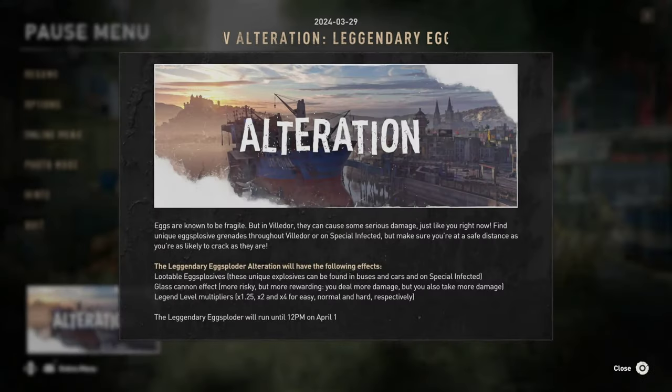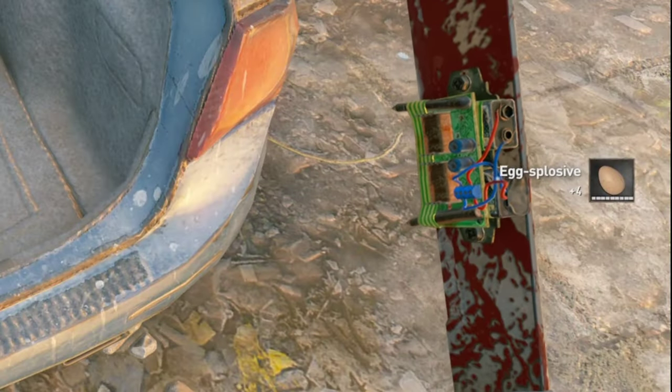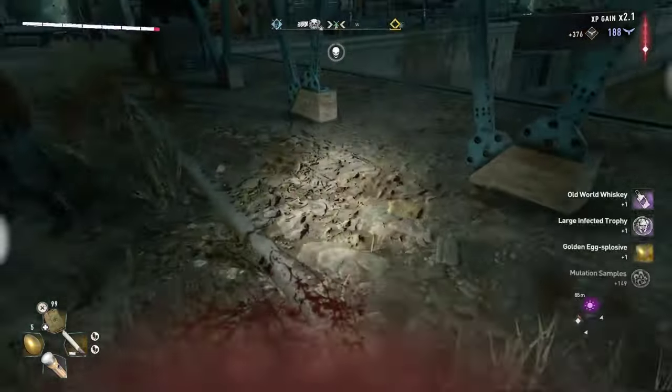What's up everybody, another Dying Light 2 video. In this one we'll take a quick look at the new alteration legendary exploders. You can find these explosives — they explode on impact — by looting cars or buses for the basic ones, or by defeating and looting special infecteds which give gold explosives.